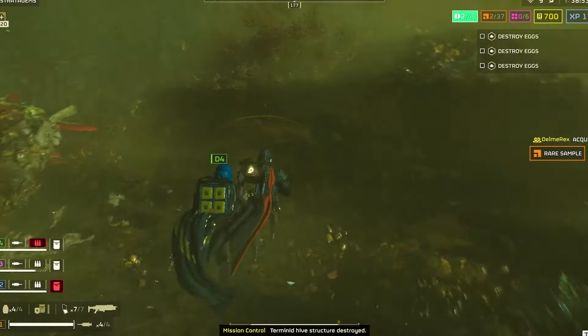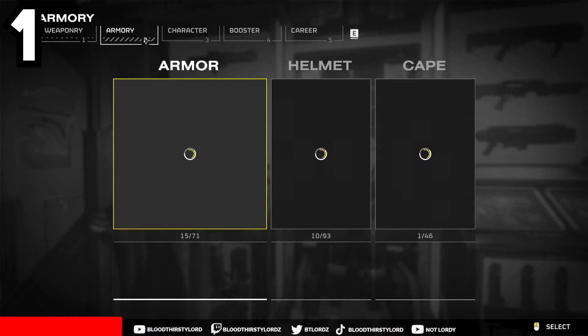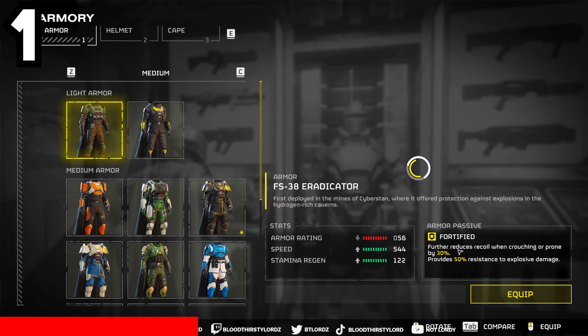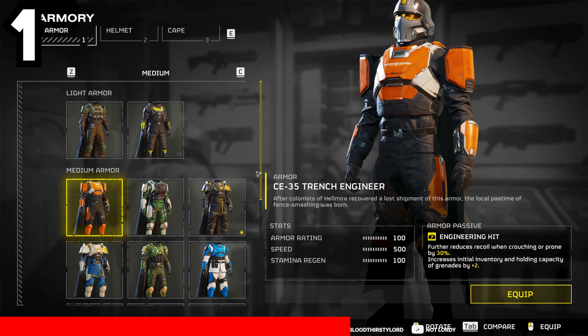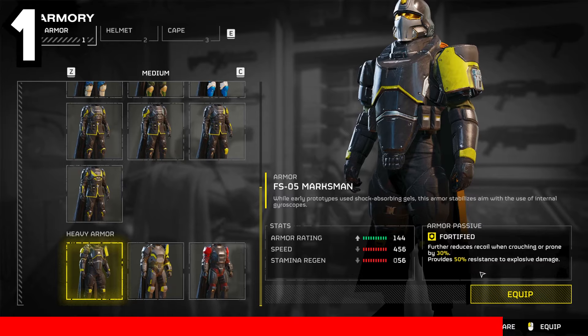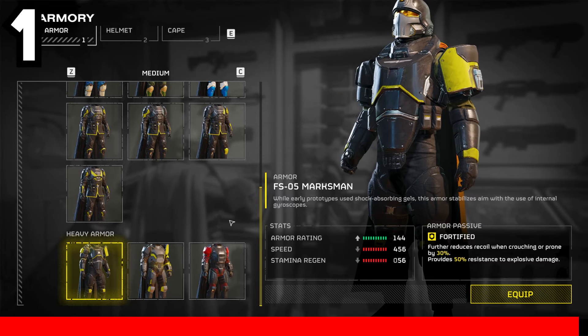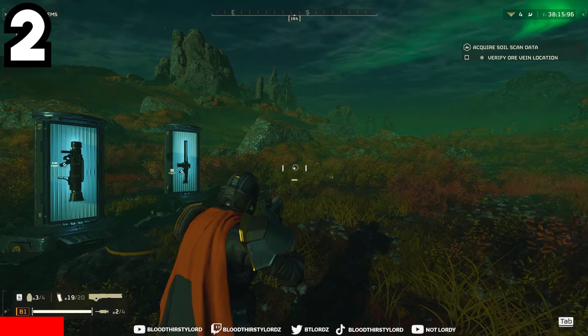The first tip is that armor does matter, so focus on base stats and passives to fit your playstyle and mission objective. With certain missions, light armor will be more favored than heavy armor, while in defensive missions using heavy armor will give you that resistance against ongoing threats.